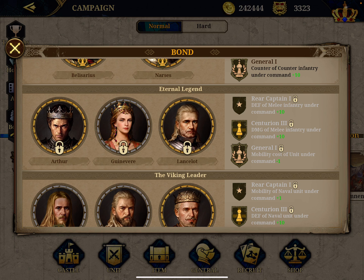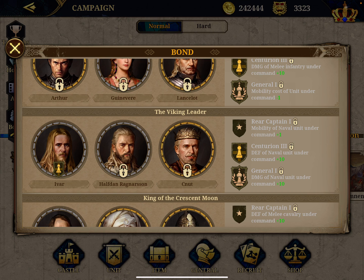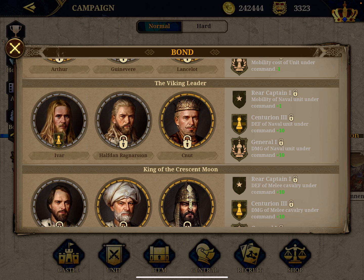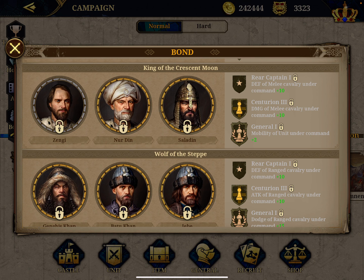The next groups basically boost the defense, tank, or mobility of various military types. For melee infantry, you need the English triad: Arthur, his wife Guinevere, and Lancelot. To get the naval bonus - which is very rare and really quite useless - you need to get the three Vikings, who are also fairly weak generals.